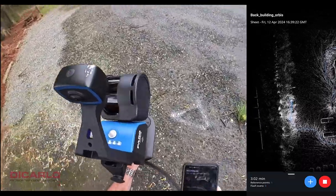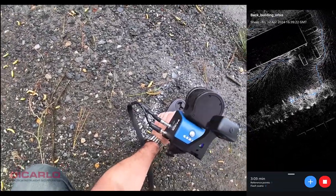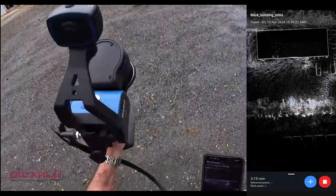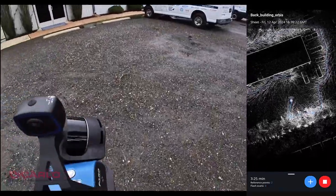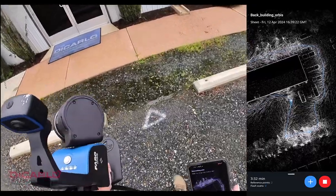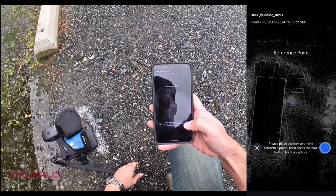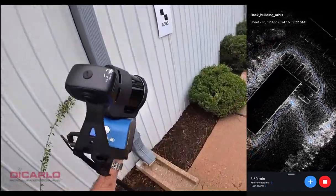Let's go to the second one. There we go — it's relatively in the center there. Create reference point — there we go. We have two more: one vertical over there and one horizontal. With the Orbis you do need to have a minimum of four well-placed targets. There's my reference three.